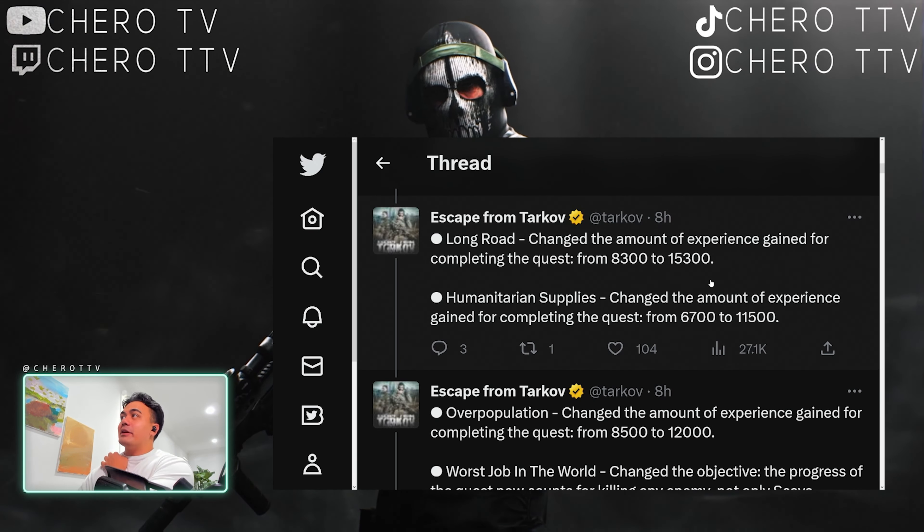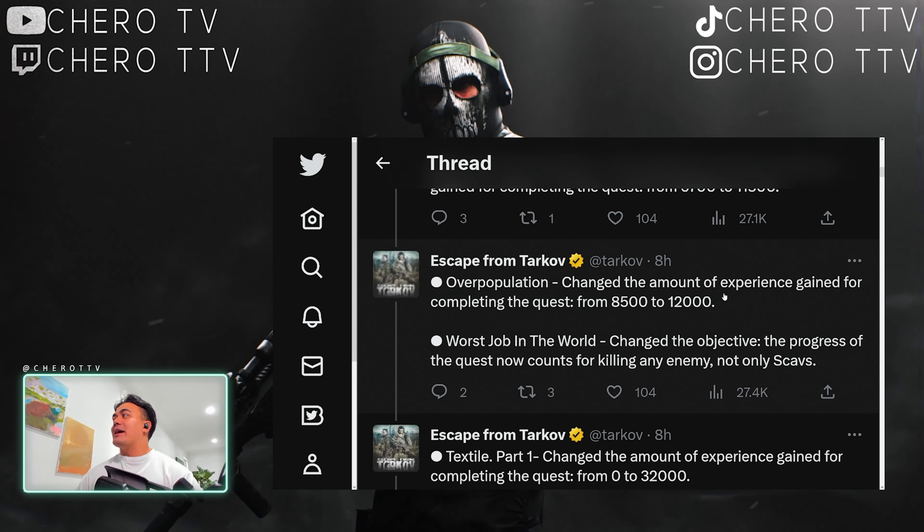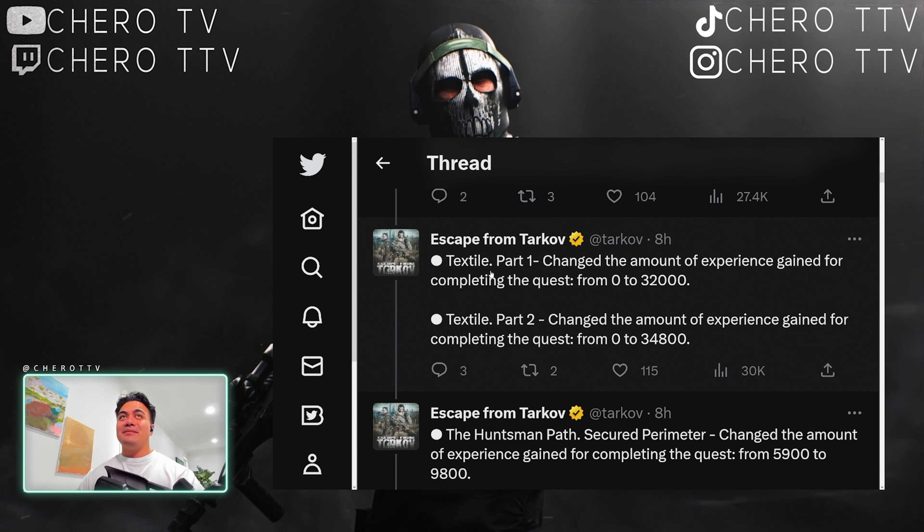Friends from the West Part 1 is up to 10,000 XP — not too much of a big difference; it's a long raid so you get pretty much a double buff. Humanitarian Supplies isn't that significant either, still at 11,500.